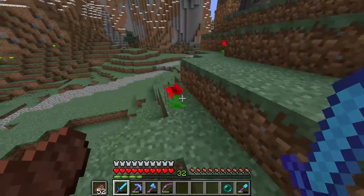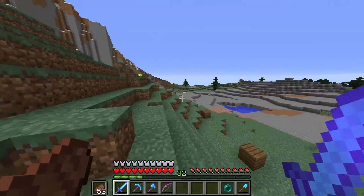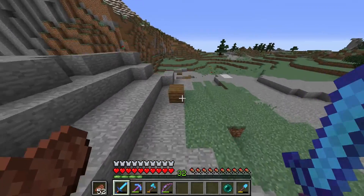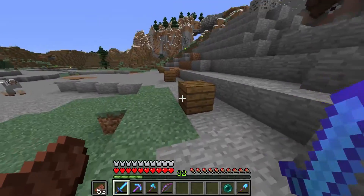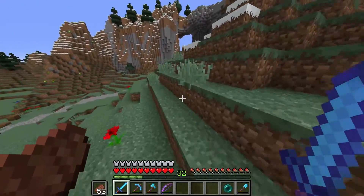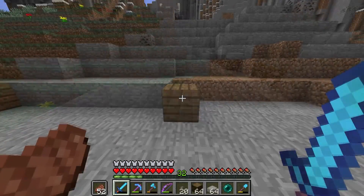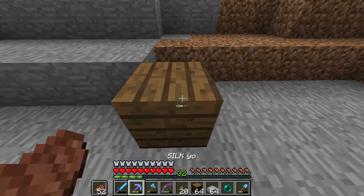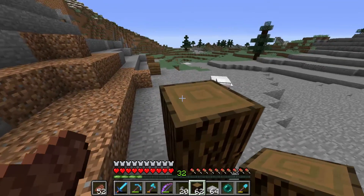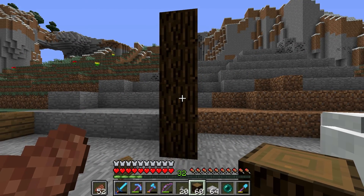I don't actually have the watchtowers or the gate laid out yet — I just have the idea behind it done. I think we want to start right over here because this is a pretty flat section of the wall. I'm going to get some blocks together, pull up a screenshot of the wall I built in creative, and then we're going to start working. Pretty hyped for this.